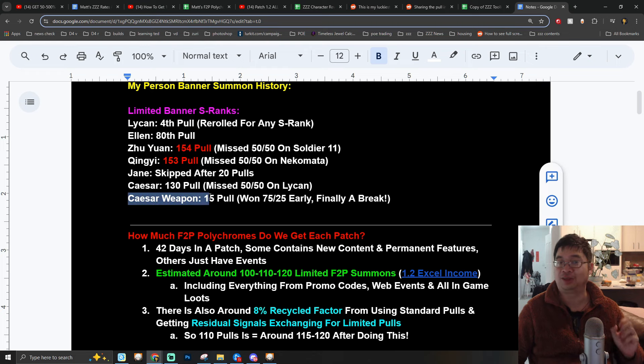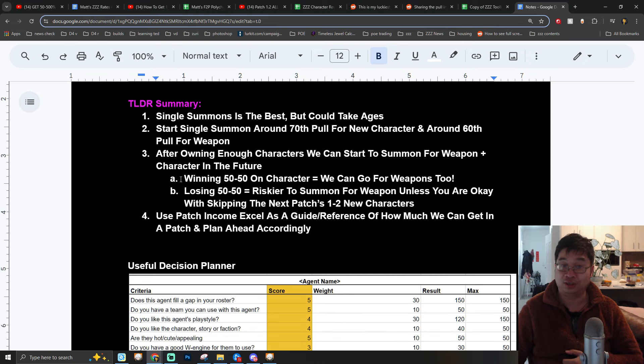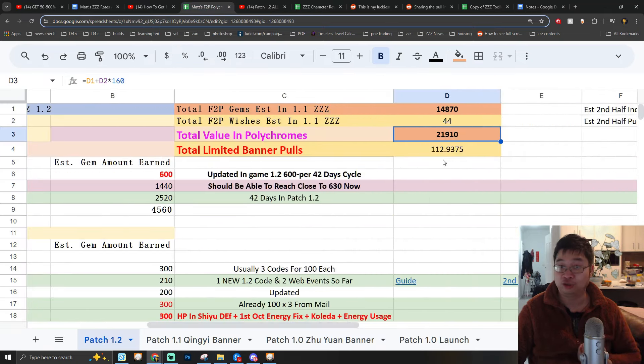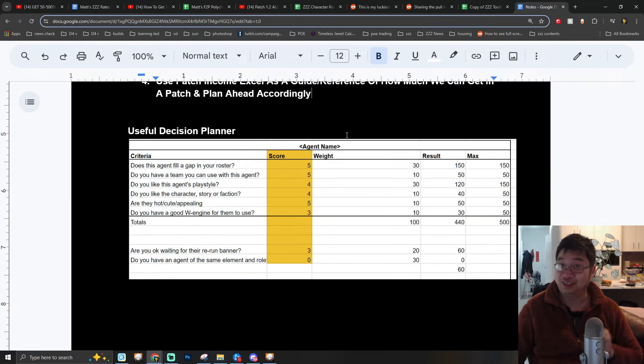Here's the TL;DR for part two: use single summons, and after you own enough characters this is when you want to summon for character weapons. It is always good to summon for characters and weapons if you win the 50-50. If you lose the 50-50 you can still do this by knowing you might have to skip one to two new characters for the upcoming patch. I recommend using something like Excel or a summary to tell you how many future summons you can still get this patch — I'll be making those videos for patch 1.3.